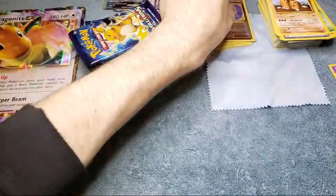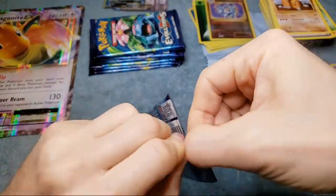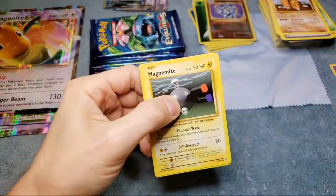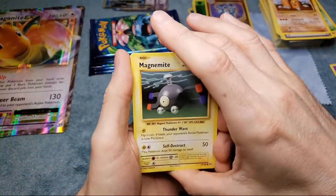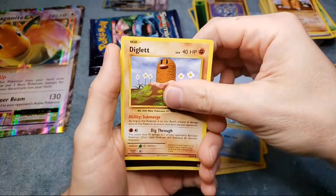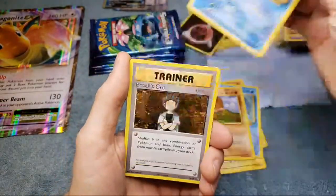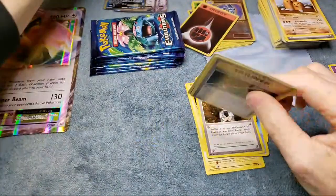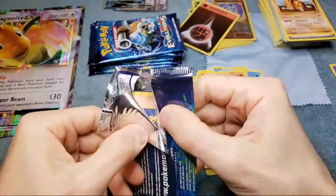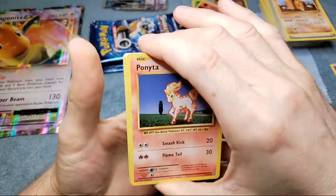That's why this set is so hard, and that's why if people do get a PSA 10 it's worth a lot of money, but they're not really worth grading in my opinion. I usually stack the codes and sell them to someone if you're interested - I think I've got a few hundred. We got another reverse energy and a Starmie. It'd be nice if we could hit that Charizard holo. I mean, it's asking for a lot because we got three on the last four boxes we opened, and that was totally unexpected.